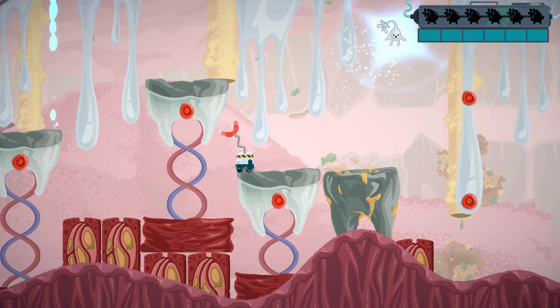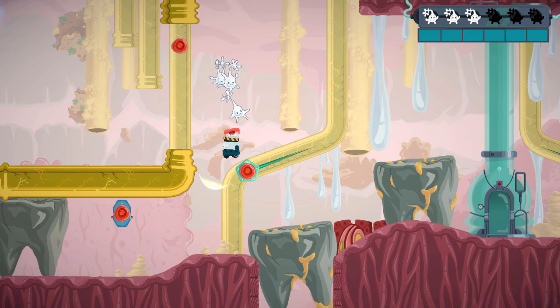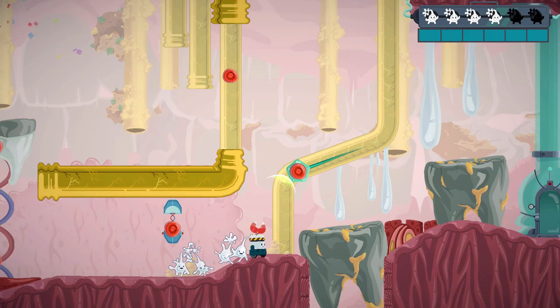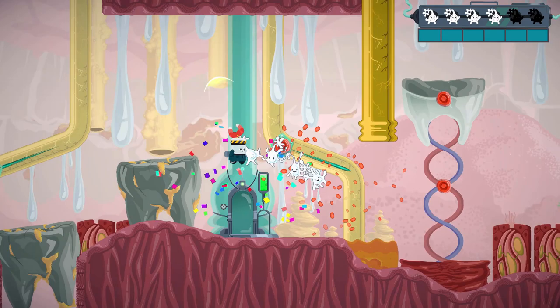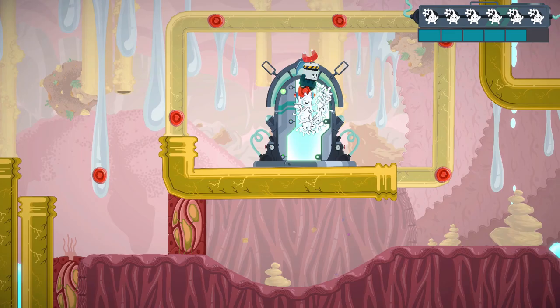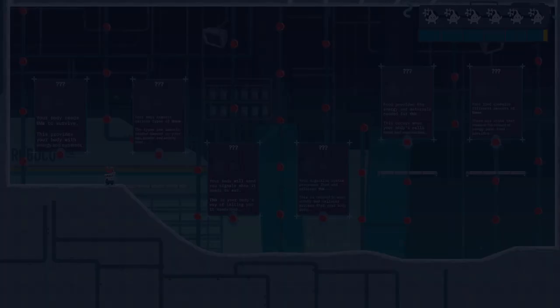Once hooked onto one of the little nodules, you can propel yourself in any direction using the right stick to aim. You'll also want to keep your eyes peeled because there are white blood cells hidden in various areas throughout these levels that you can use to gain new information about the gastrointestinal system and to unlock new levels. There are also plenty of checkpoints to find that will restore Chip's health completely.